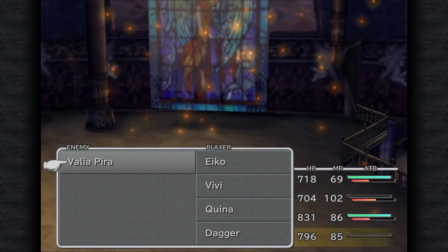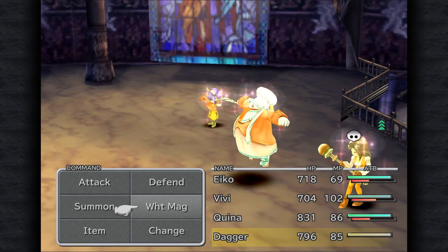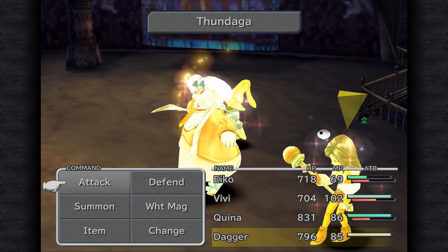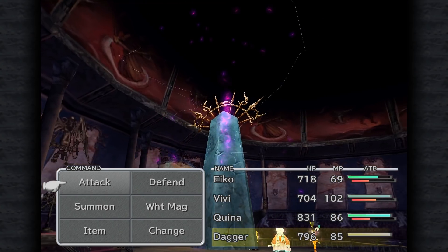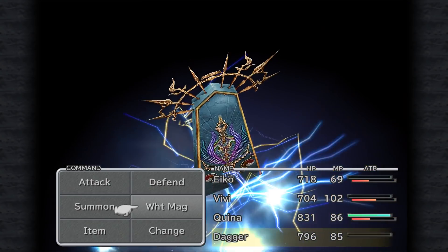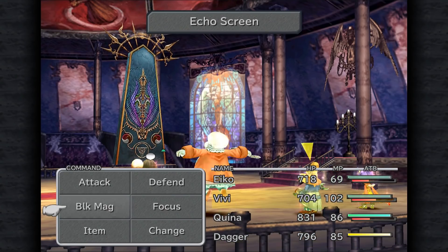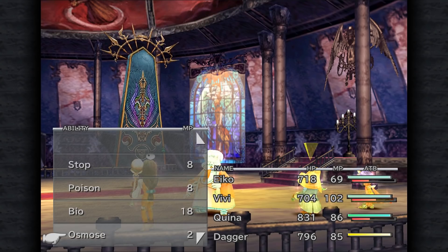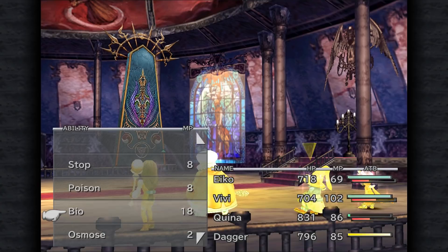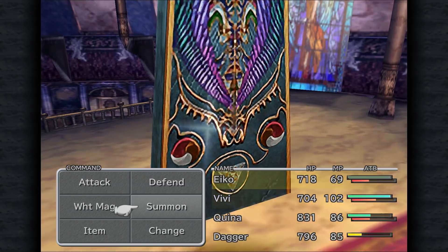Also, if he decides to cast reflect on himself, Vivi can still be useful. Because reflected spells don't bounce twice — so if you reflect yourself and then cast black magic on your reflected party members, it'll still bounce back and hit him. So we get that echo screen going. I'm considering Osmose but I don't think that's more useful than just spamming Blizzara.